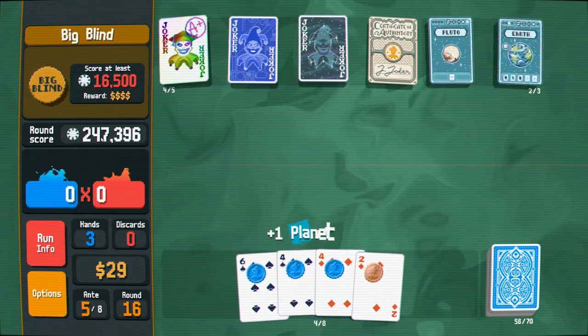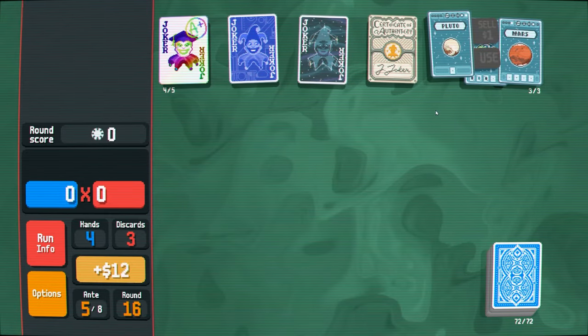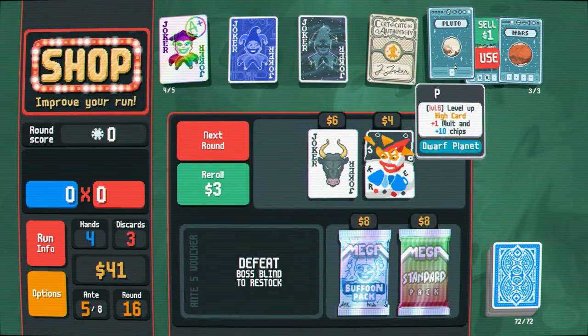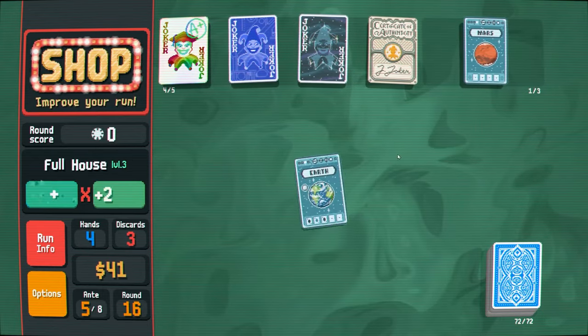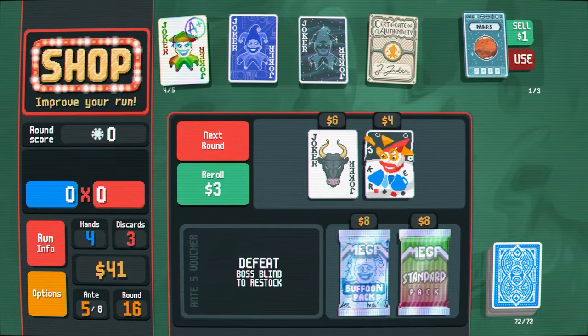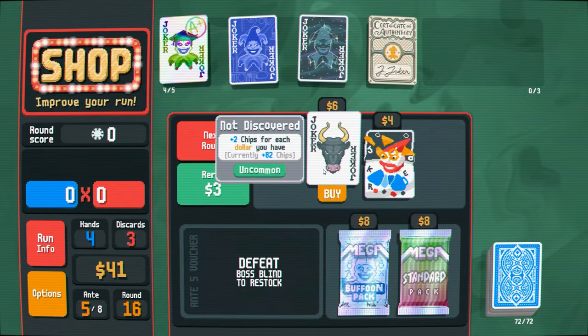Oh god — two hundred thousand! Yeah, that's a nice hand. It only has four jokers too — it could have been better. Ooh, a bull! That's what I needed. There's my chips right there. I mean yeah, this game is over. I can already win just from this.